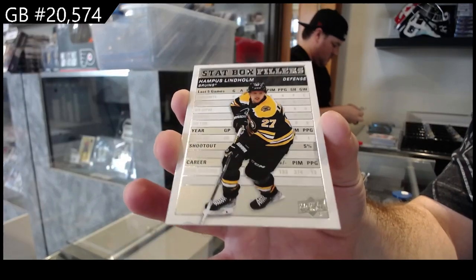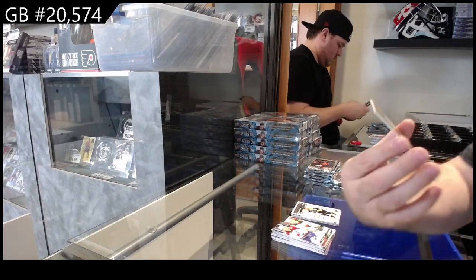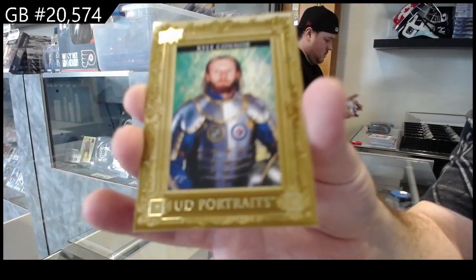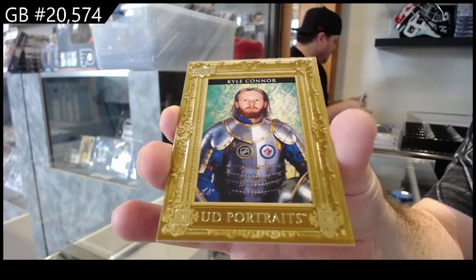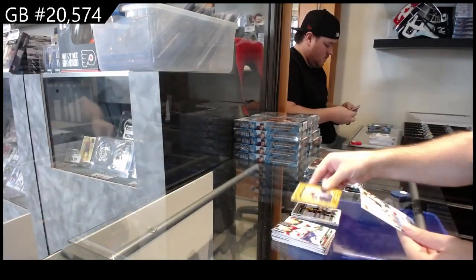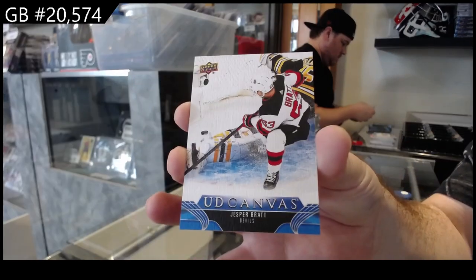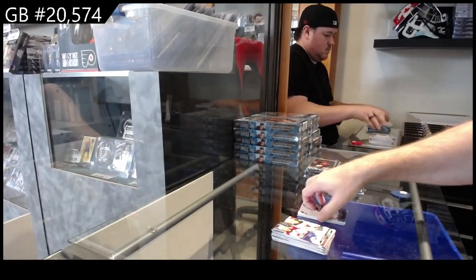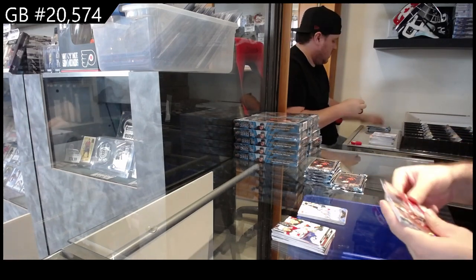We've got a Stat Box Fillers of Lindholm for Boston. Soon I will just be showing the cards very quickly because obviously there'll be a lot. I love these cards. Portraits of Kyle Connor for Winnipeg, and a Canvas of Jesper Brett for the Devils. There are significantly more inserts now per box than there ever was.